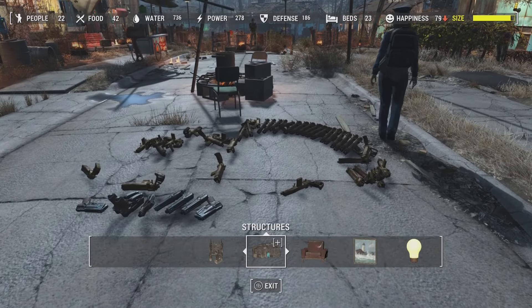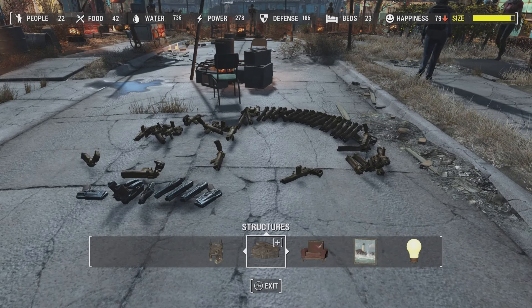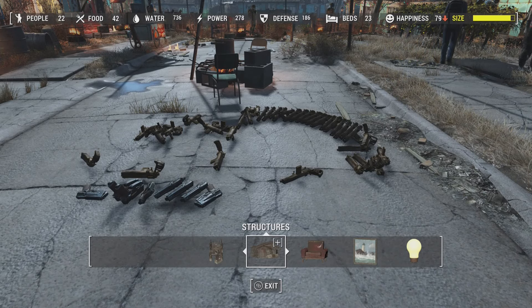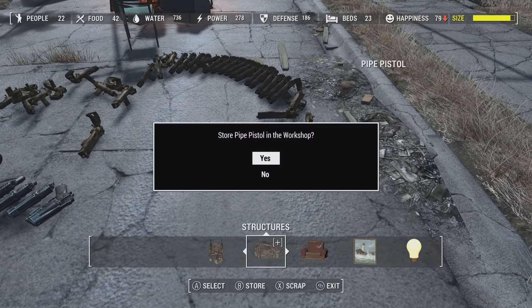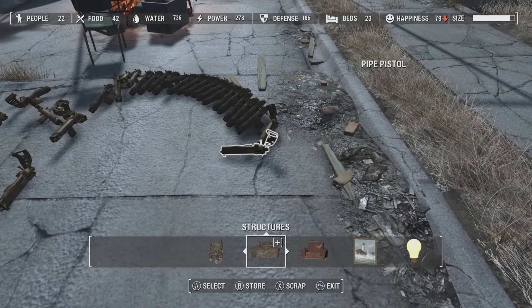Now once you have all your guns on the ground, you're going to want to store them. If you look at the top right, you're going to see my size bar is yellow. We're going to want to get that down to white. So I'm going to start storing these. As you see, I went down to white there — it only took a couple for me.